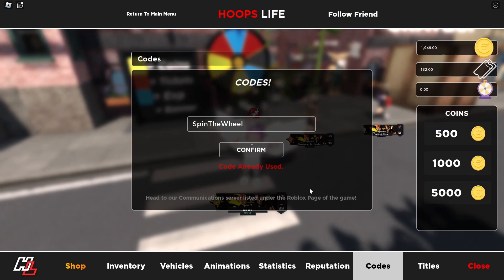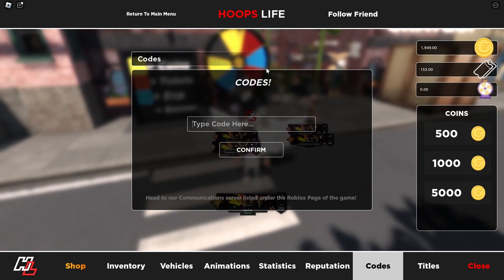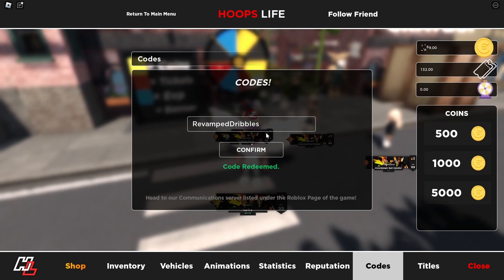I think I've already used this one so don't bother, but go ahead and use those spins. Warning: if you already have more than two spins, don't use this code because it brings your spins down to two. First use your spins, then use the code. Next code: use 'revamped dribbles' — go ahead and do that.